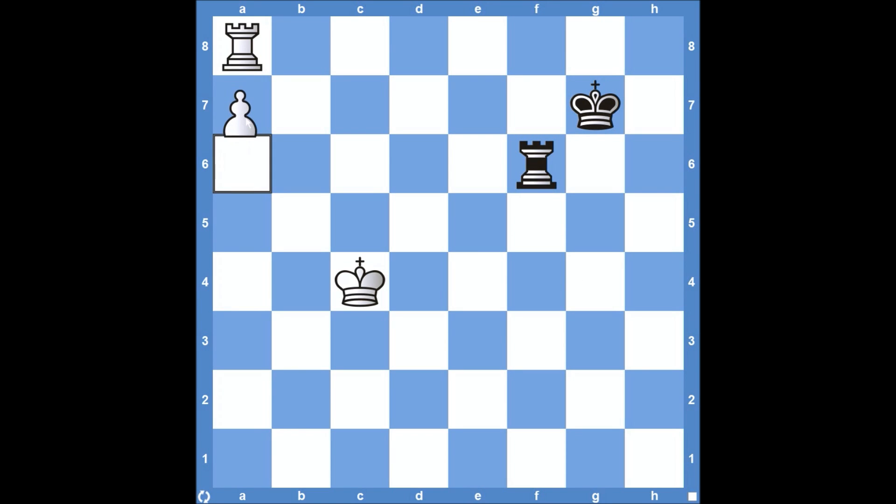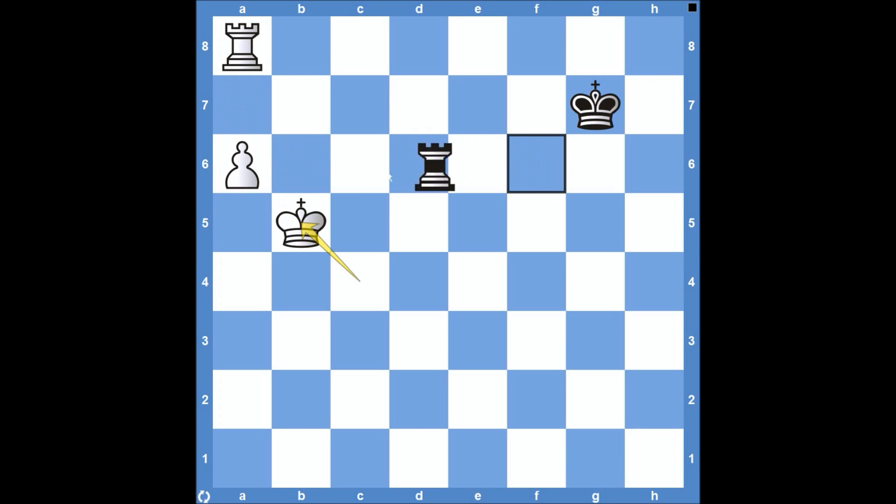So we've looked at the Pawn coming to A7 and why that doesn't work for White. Now let's look at the King getting involved with King to B5. Black really needs to continue to check this King when it's in a threatening position — meaning it's over here connected to these pieces and adding a lot of support. If it's in the center of the board, Black can just maintain control of this sixth rank, because the Rook can't really move too much.